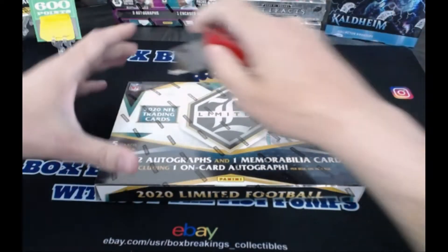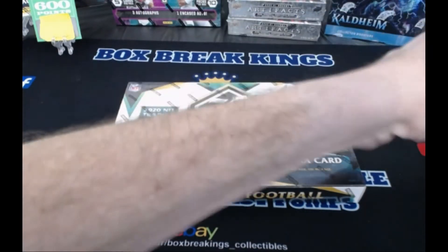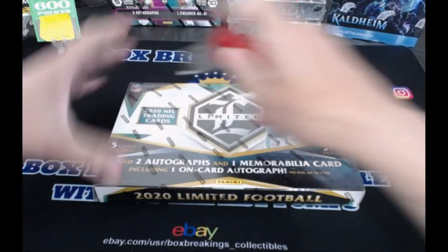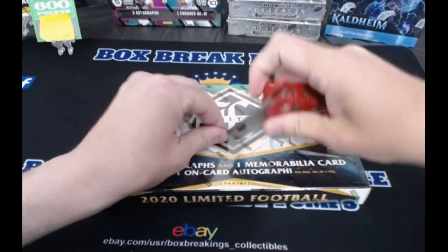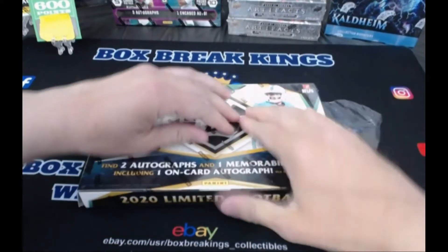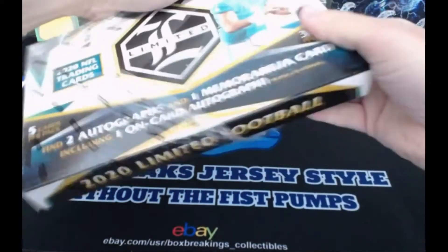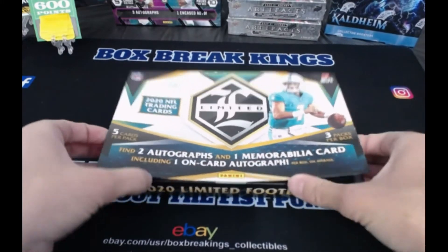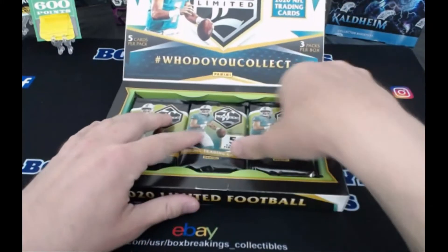Here we go! We got the limited. We're looking for one of the QPs. I'll even take a Justin Jefferson - his stuff sells pretty well. As long as it's not James Morgan, give me something. Why does this not want to come out? There we go - busted the seal, there's no returning it now babe. I can hear the tires squealing out of the driveway. We got those three packs. Does one of them feel hefty? Yeah, the bottom one - it might be your mem card.